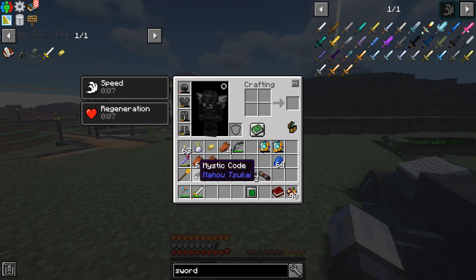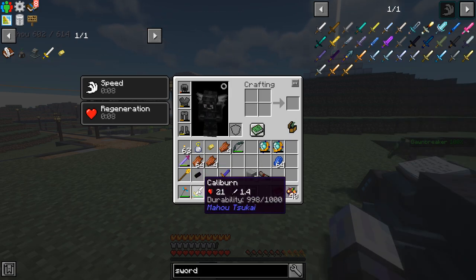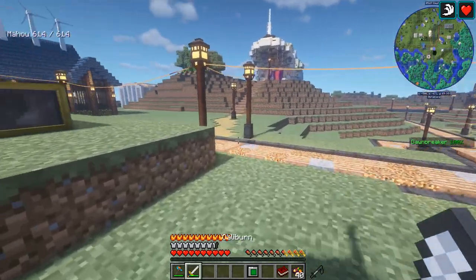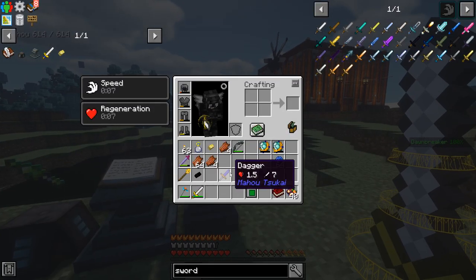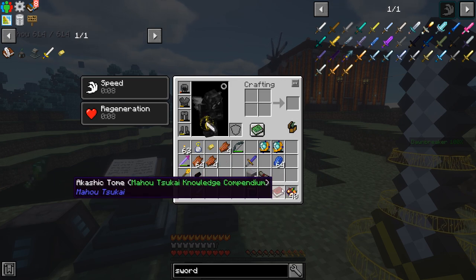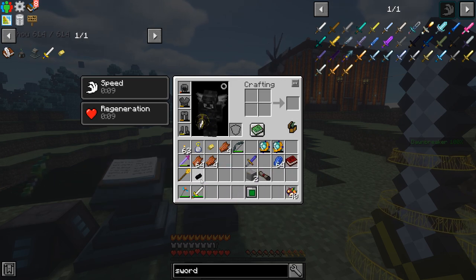We got a 21 damage sword that will make skeletons run away from us, zombies run away from us — I think pigmen too. They'll just straight up run away and we can pull them towards us. So it is really cool. Really cool item all around. I may wait until nighttime, show you this, and then we'll move on to something else because this is pretty rad.